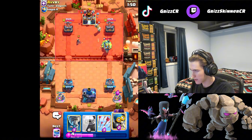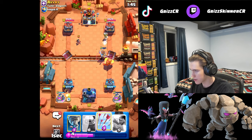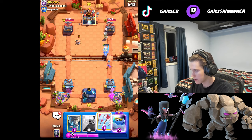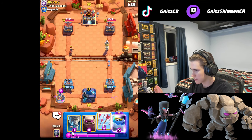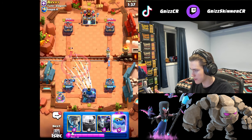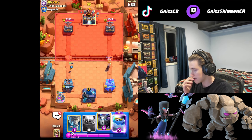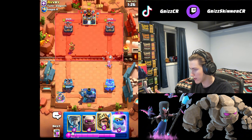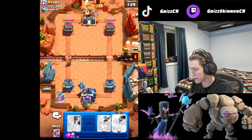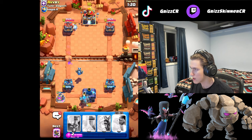He goes with the Goblin Giant but Prince is already taking out Goblin Giant. Going with Bomber onto this right here, and I'm actually going to arrow this Princess. We're going to let the Electro Dragon go on that side. I'm pretty sure we could probably counter him right now if we just go Golem.